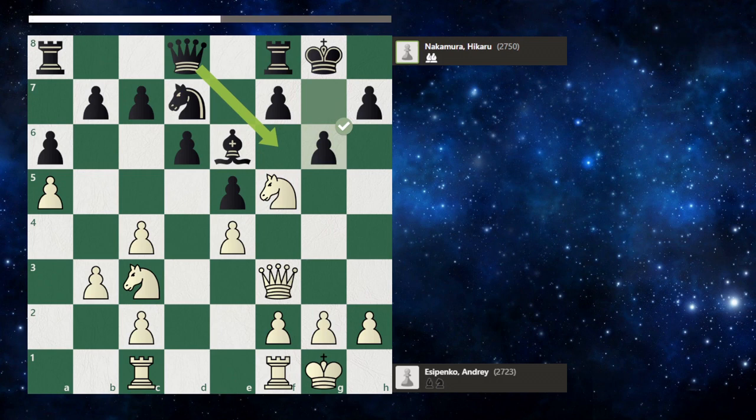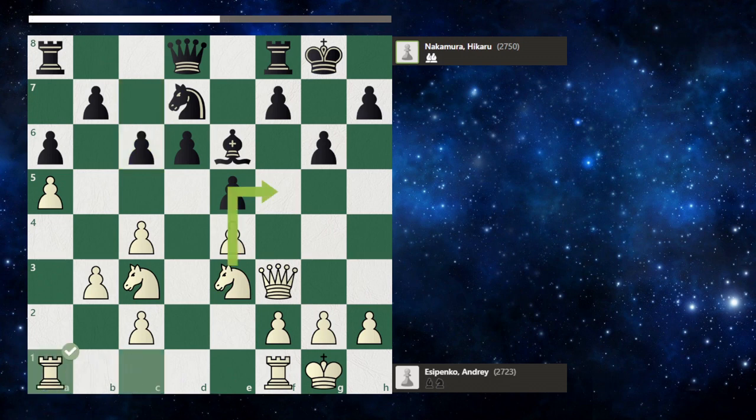The knight has to retreat or go for a check; he chooses retreat, and according to the engine this is an inaccuracy because it would be better to create a check, even at the cost of blundering the knight on the next move. Then rook a1 — this is a very deep move. An untrained eye wouldn't see what this move does. It's protecting the pawn on e5, but it would be better to choose an attack and leave the queen on a5.